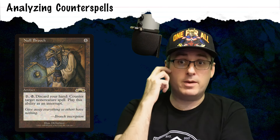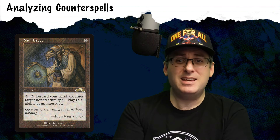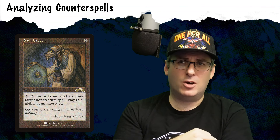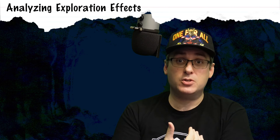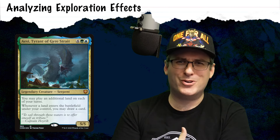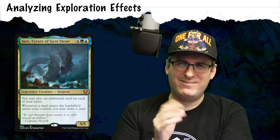I also looked at Nullbrooch — an old card for four mana, an artifact with two-tap, discard your hand, counter target spell. It plays into the artifacts game plan really well, but with how many cards we draw, we're likely pitching a full grip of seven cards to use it, which seems really costly. So let's look at some exploration effects instead, because I think this is where we have some real potential, particularly since we cut Azusa Lost but Seeking. We could potentially go bigger and play Aesi, Tyrant of Gyre Straits, but six mana value for the additional land drop and card draw — we don't really need the extra card draw that badly, and six mana for the extra land drop, I'm not sold on it.